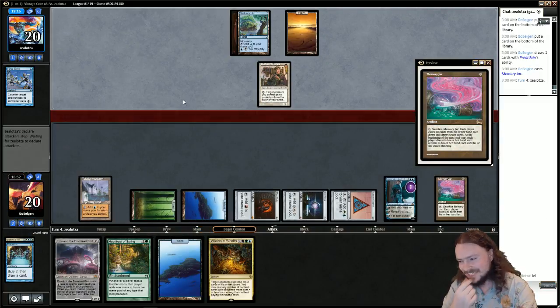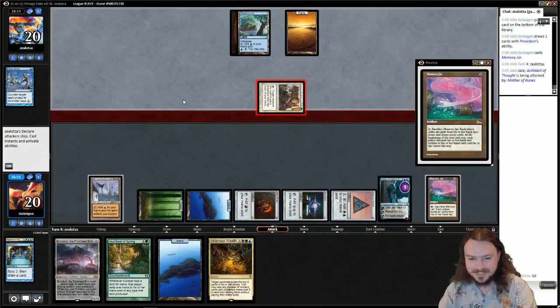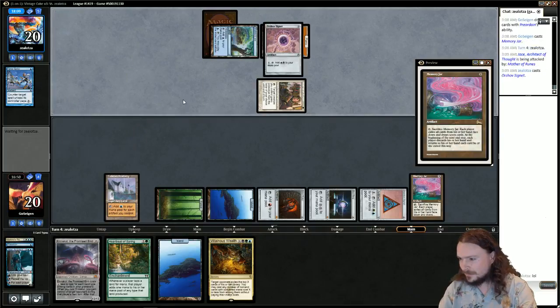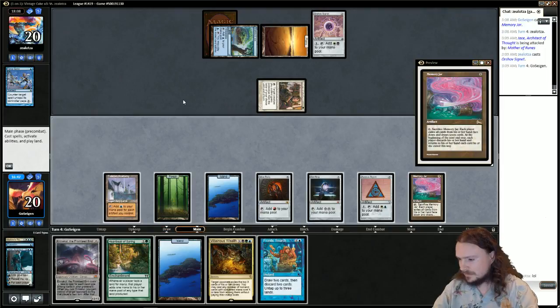If we draw Jace, then we drew it. Oh man — this one might have to go on YouTube just for that dream Jace. Whatever, Jace died, who cares — he wasn't good anyway. We need Black mana. We could just play Emrakul.